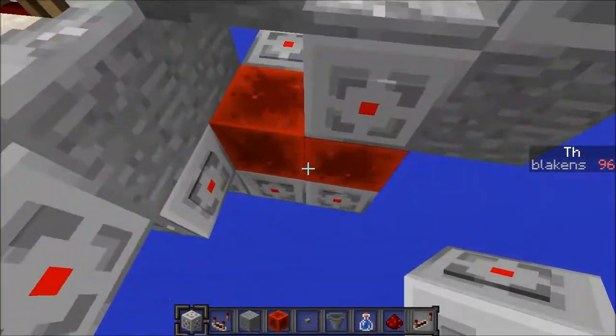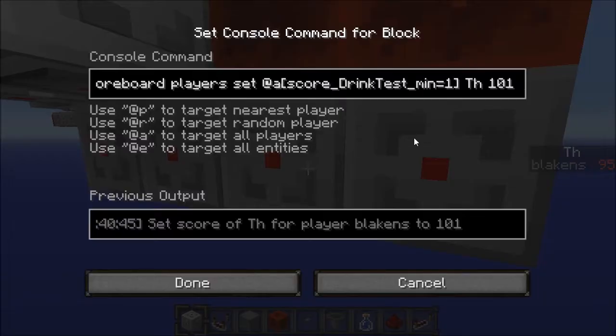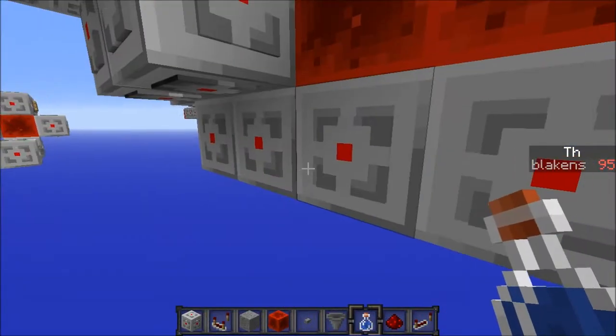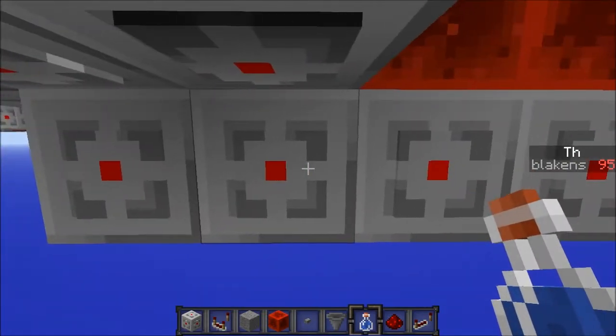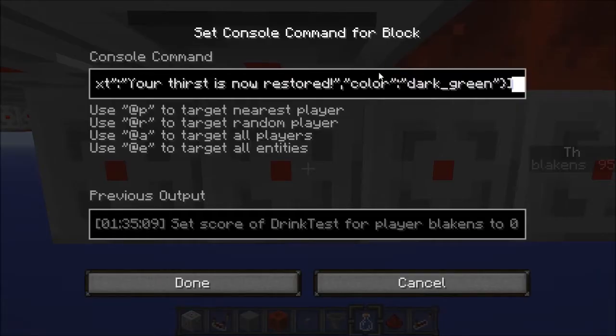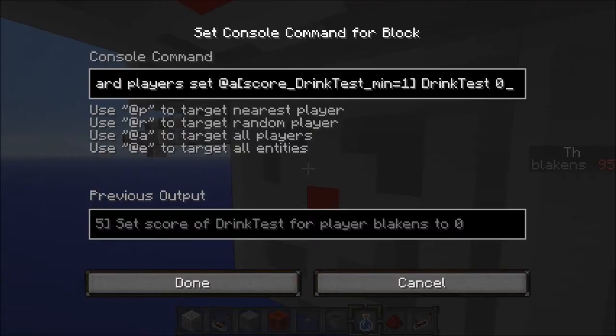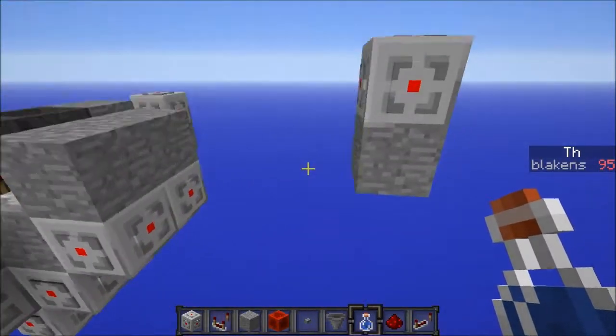Basically, how this works is down here I have a clock running that tests for you drinking a potion. You can drink any potion and it will work for your thirst because it is a liquid. Then it will say your thirst is restored, and it will set your drink test to zero.